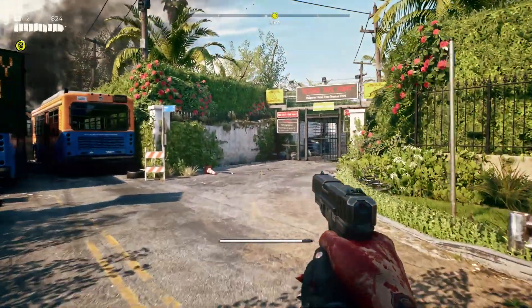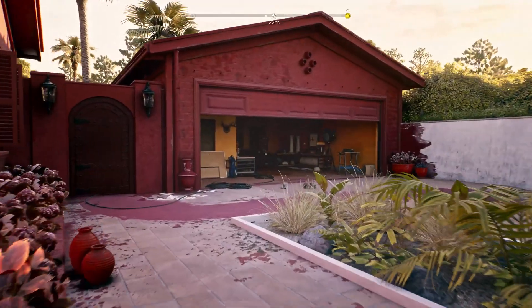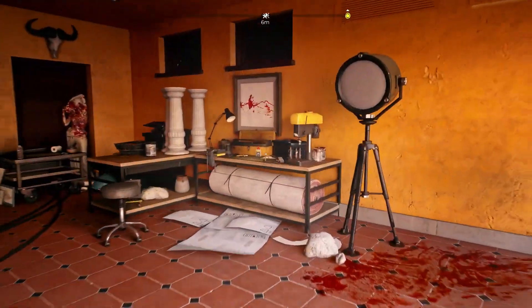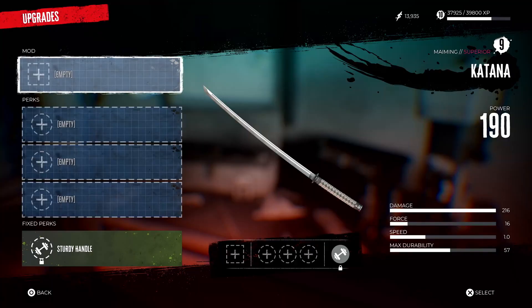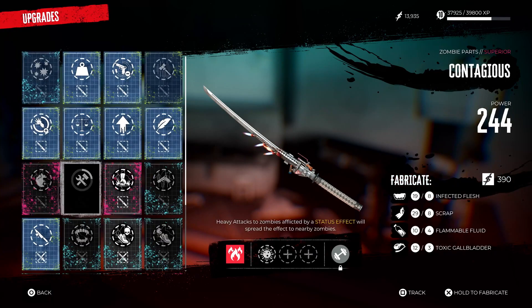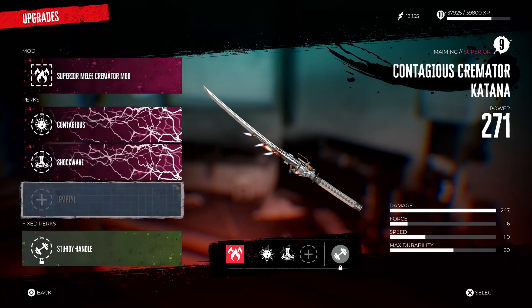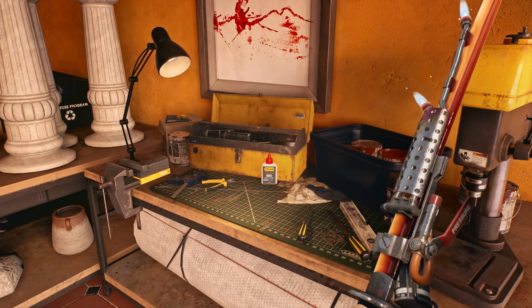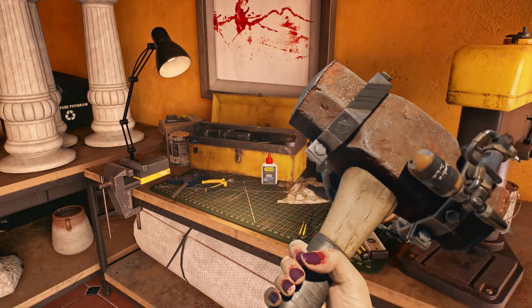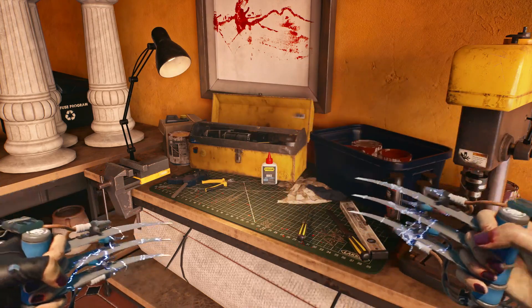We found the evac checkpoint. The road to Beverly Hills is just up ahead. Things are about to get a lot rougher, so we should upgrade our weapons and equip ourselves for the challenges ahead. With workbenches scattered all over Los Angeles, players can retrofit their tools with DIY mods and perks, creating the most obnoxiously crazy weapons — from flaming katanas to electrified daggers and exploding hammers. The possibilities are endless, and the outcome always bloody.